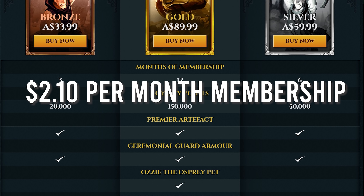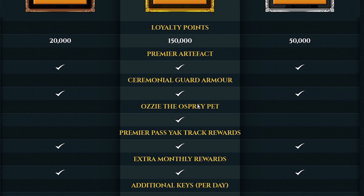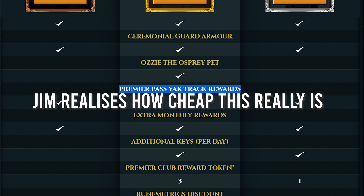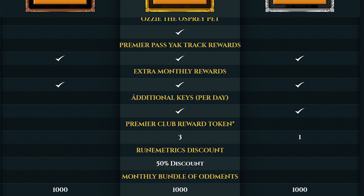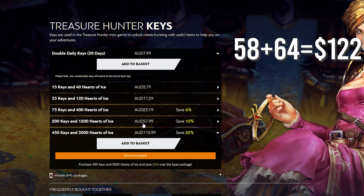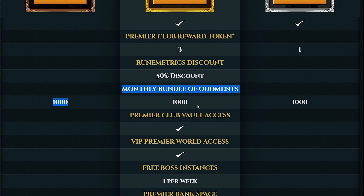The thing that stands out to me straight away is the Premier Pass Yak Track rewards. Last year we had four Yak Tracks and I believe they're doing the same into 2021. If you don't know what that is, it's basically RuneScape's version of a season pass. To access the premium side you need to spend two bonds per track, so that's eight bonds per year — and you're getting that free with the Premier Pass.